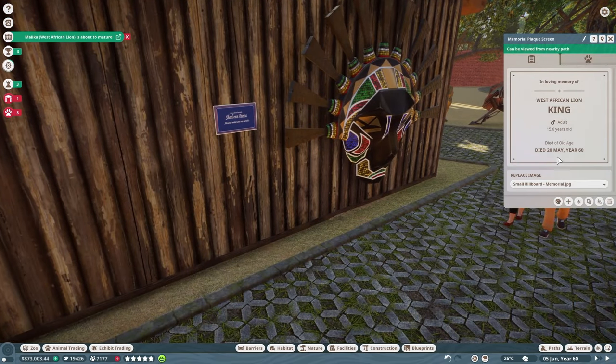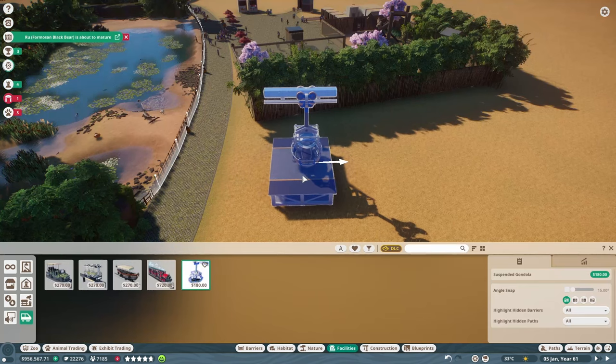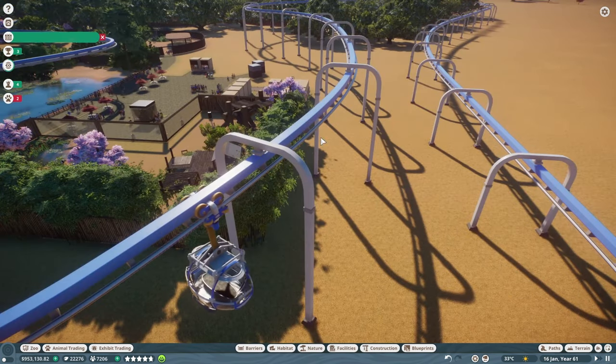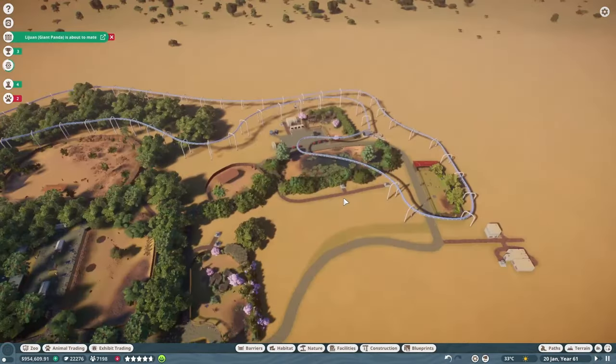After all that, I wanted to move on to the next habitat, but first I wanted to set up this ride. No joke, it took me at least 30 minutes to get it working — this was my first time adding one of these rides and it fried my brain for some reason. But overall, it was a nice addition to this segment of the zoo.